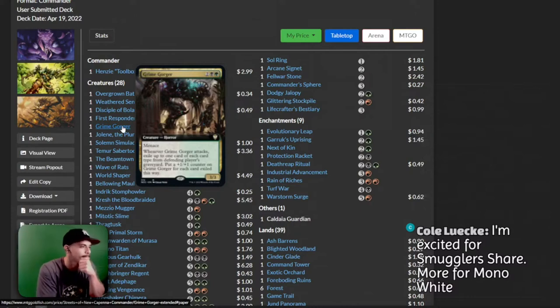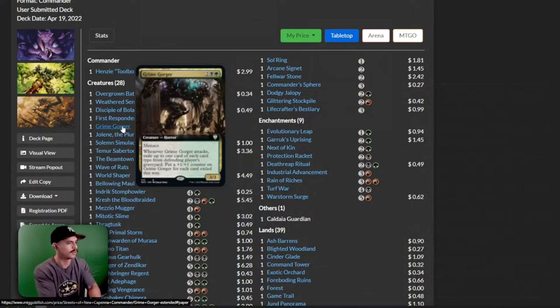We have a Grime Gorger. Whenever Grime Gorger attacks, exile up to one card of each card type from the defending player's graveyard, then put a plus one plus one counter on Grime Gorger for each card exiled this way. This seems like a really cool card — I just don't know if you really want to play that inside this deck.